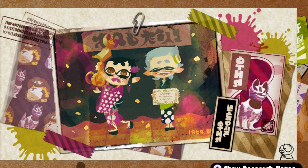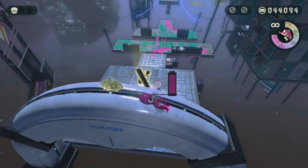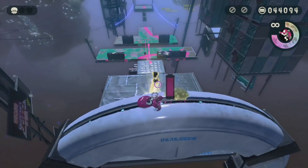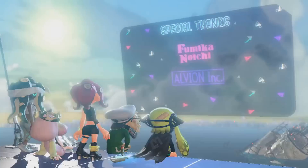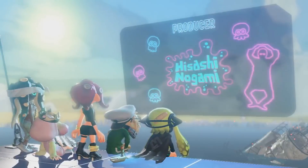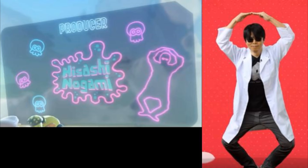Those last two Easter eggs are definitely some of the more obvious ones found in the Octo Expansion. An image of the Cheep Cheep from the Mario series can be found in the Octo Expansion. One of the levels has a Golden CQ combo, but I'm not sure what that means — maybe you guys know in the comment section below. In the Octo Expansion credits on the Garmie screen, the Garmie is doing the same Octolink pose that he did in the direct that revealed the Octo Expansion back in March.